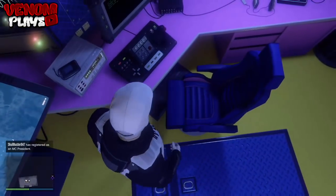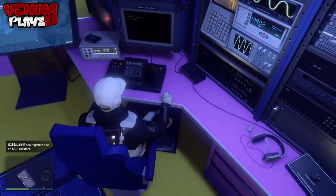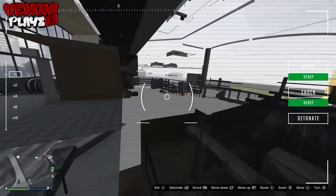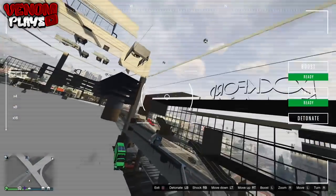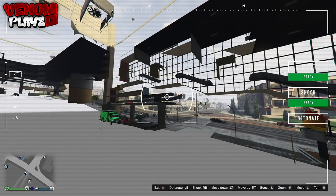When you do load in, simply just go to your drone station and then just enter the drone mode. Now as you can see in the gameplay, your drone should be glitched into the building, and from there you can simply just go down below the building and you are actually under the map.